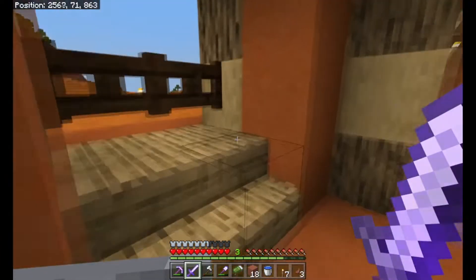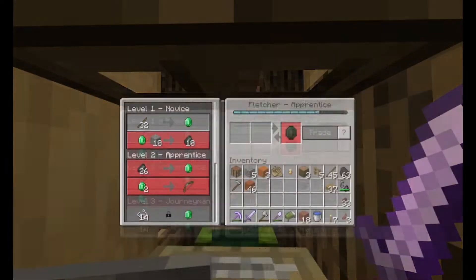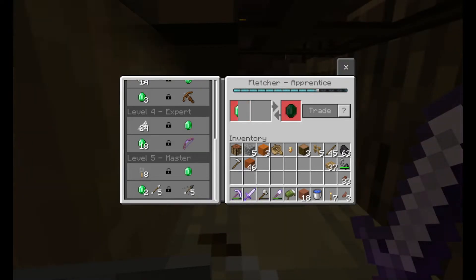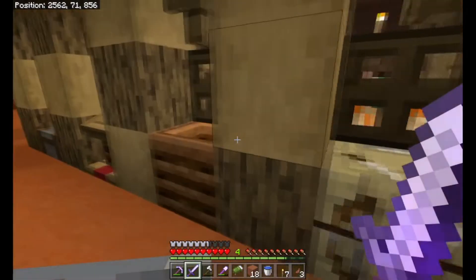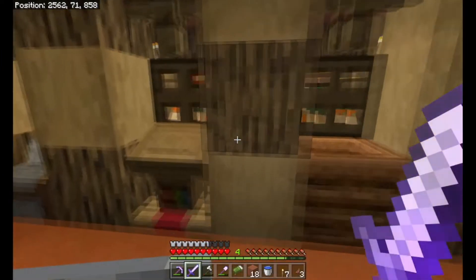We have got ourselves a few friends. Our friend here is the one that wants the jungle wood, or at least in the form of sticks. The reason for that is because we are going to be buying weakness arrows from this young man. Those weakness arrows are going to be used to cure zombie villagers so we can get trades much lower. Our other friend is our farmer who wants wheat and eventually will sell me golden carrots, which is very handy as well.